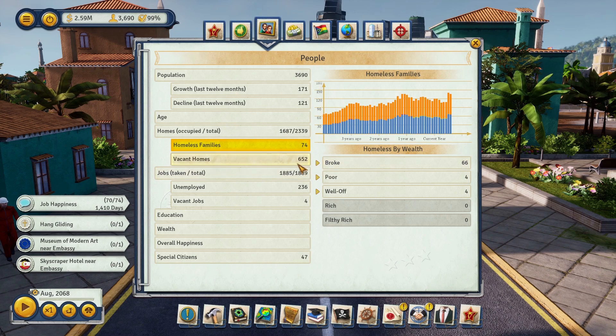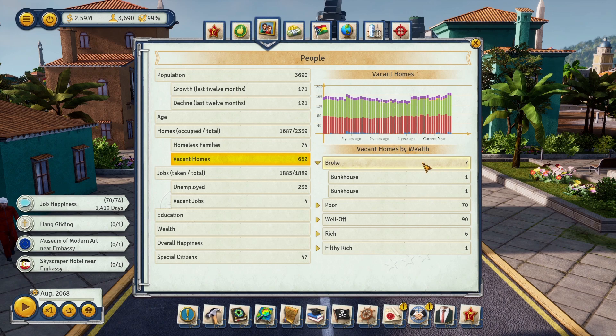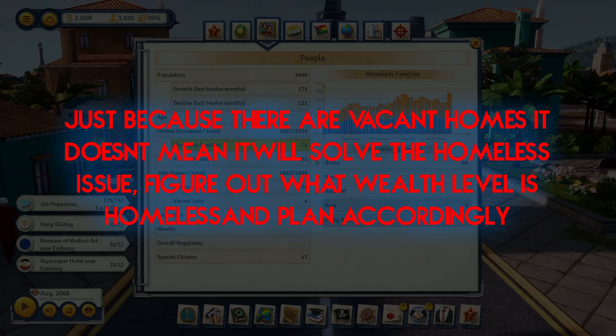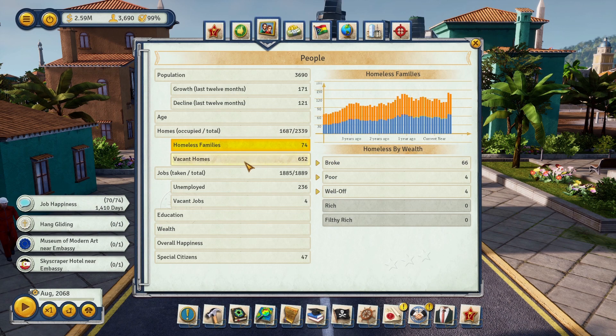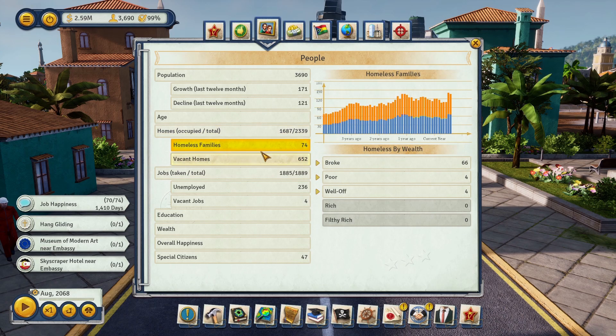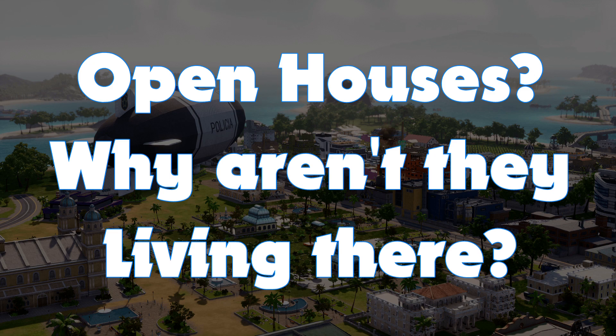You might think, 'I have 652 vacant homes, that should be enough.' But look at vacant homes by wealth — only seven of them are for broke people. So even though we have 652 vacant slots, most of our homeless are broke, meaning we don't have enough broke-level housing variety. That's what the almanac tells you before you start applying any of these tips.